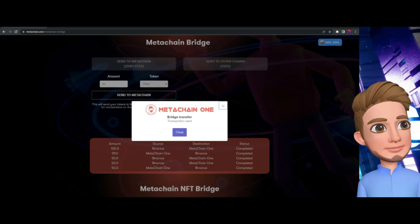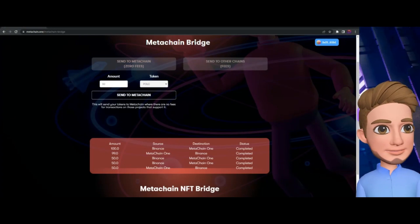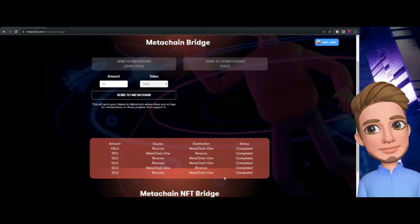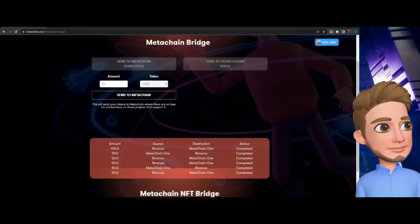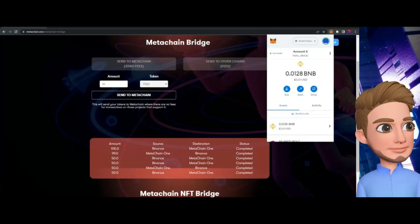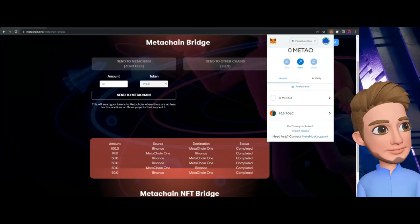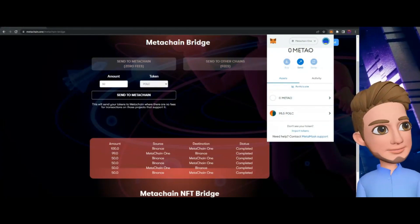Boom — super easy. I've now sent my 50 PULP over to MetaChain One. You can see it populate right there — it refreshed, going from Binance to MetaChain One, and it's now completed. The PULP is missing from the Smart Chain wallet, and now I have 98 PULP on MetaChain.